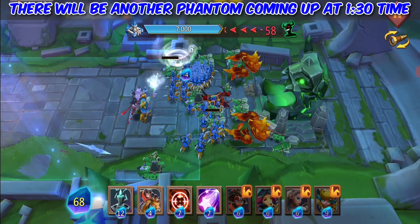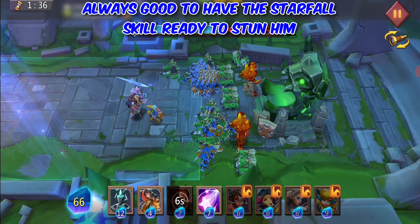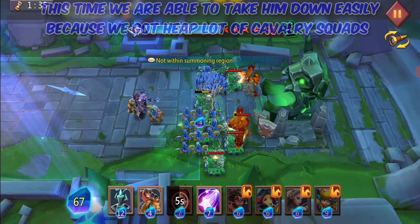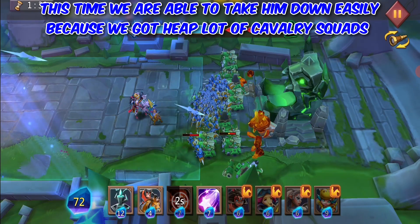There will be another Phantom coming up at 1:30. It's always good to have the Starfall skill ready to stun it. This time we are able to take it down easily because we have accumulated a lot of Cavalry Squads.